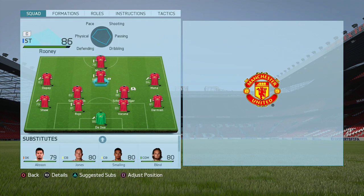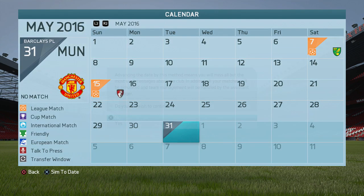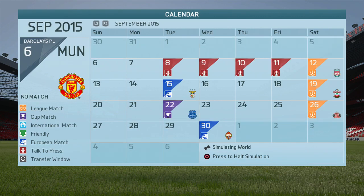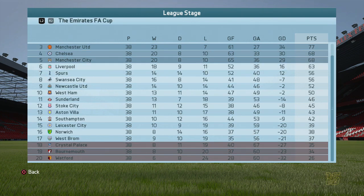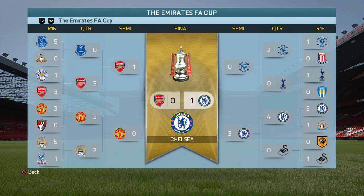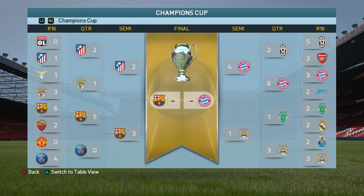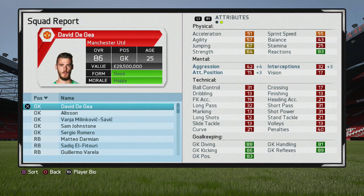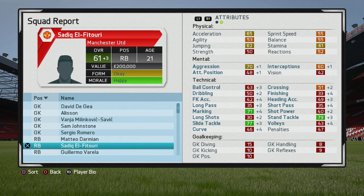After making those signings, only Varane goes straight into the first 11, with Carrillo, Berahino, and Alisson on the bench. Simulating to the end of the season: United finished third in the Premier League behind Arsenal in second and Everton in first with 83 points — an improvement on their fourth-place finish last year. They reached the FA Cup semi-finals, knocked out by Arsenal, and won the Capital One Cup — their first trophy since 2013. In the Champions League, they reached the round of 16 before being knocked out by PSG.